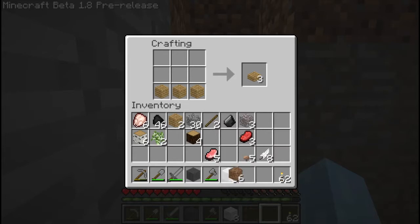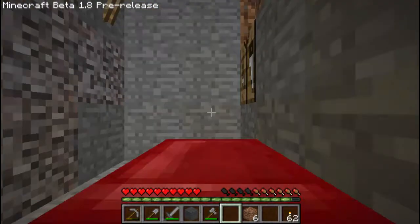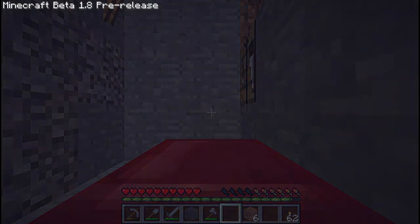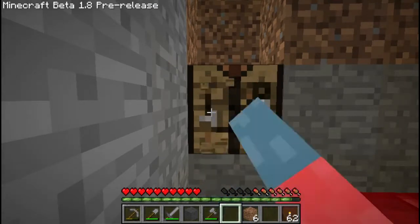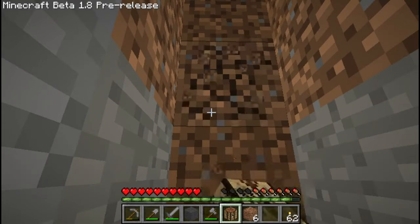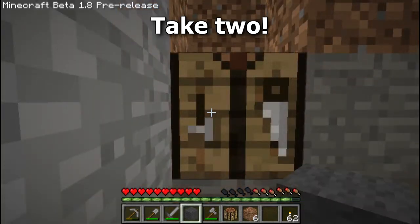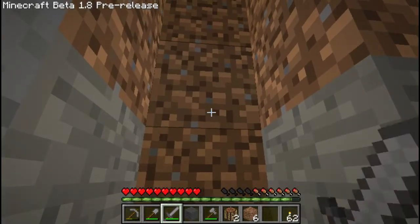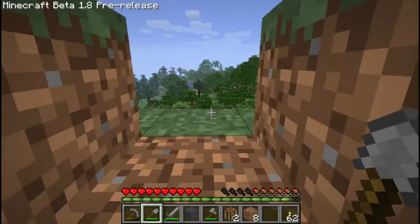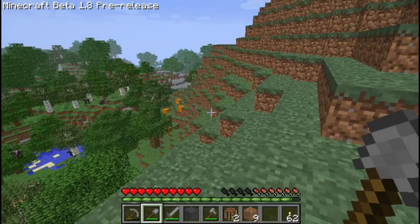I almost grabbed those wooden slabs. There we go. At least sleeping works. And if we're lucky, the rain will stop along with the coming of the dawn — that's the way it's been ever since rain was developed. Alrighty, let's break down the workbench and dig our way out and see what the dawn has to show us. The sun's come up, the rain has stopped, and it's another beautiful day in Minecraftia — or whatever the name of this place is.